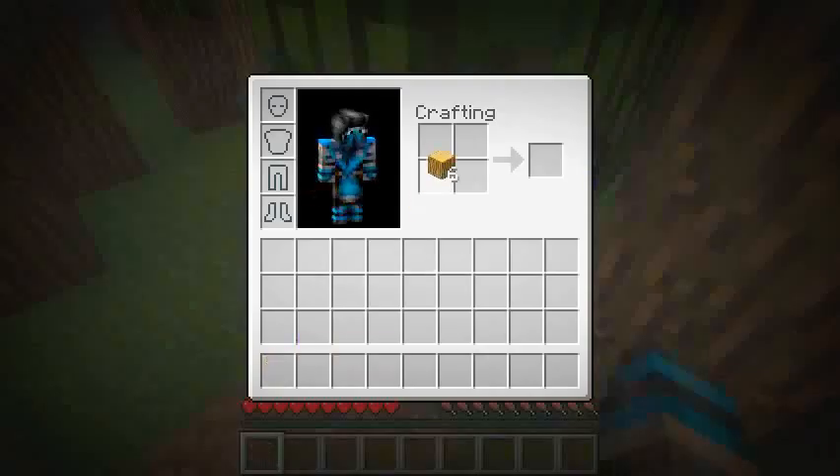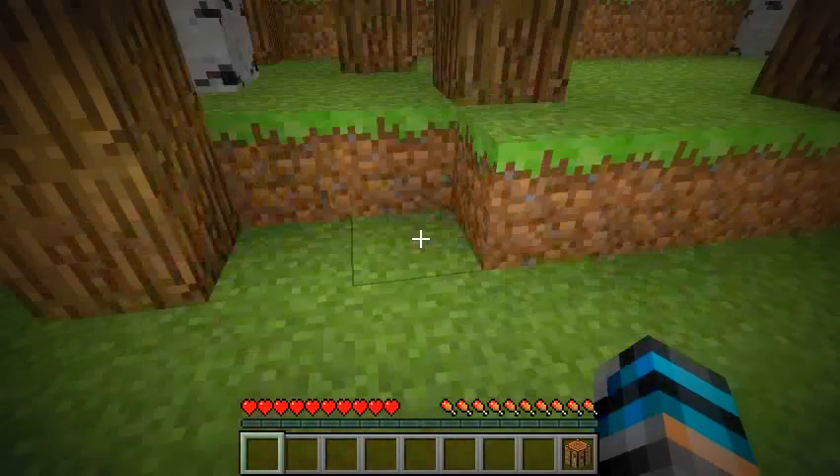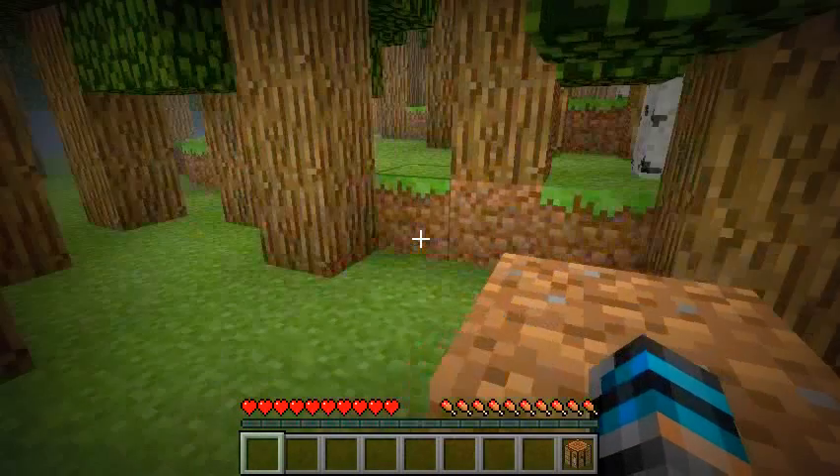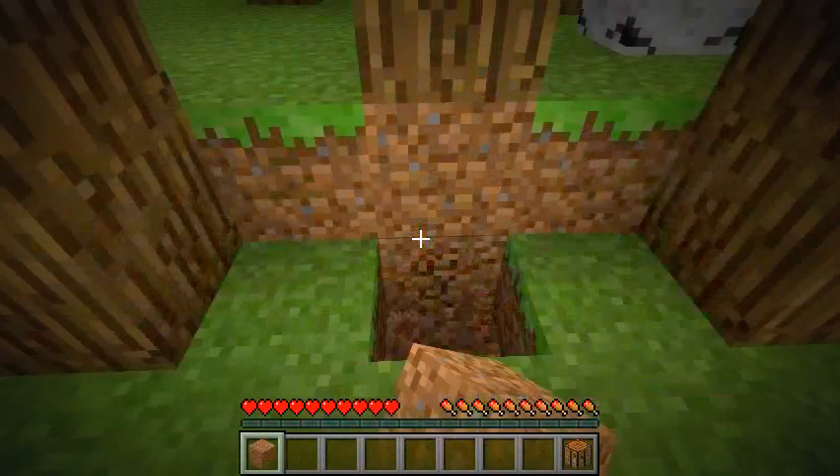Six wood should be good. We've got six wood, you convert it to wood planks. Make a crafting bench. Before you place a crafting bench down, you might want to find a house. I always make like little holes in the ground.